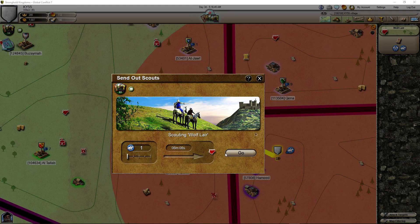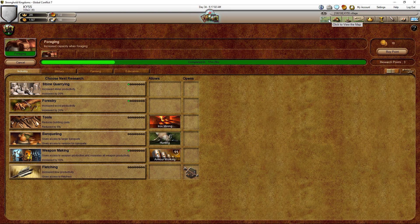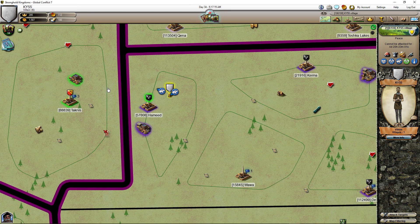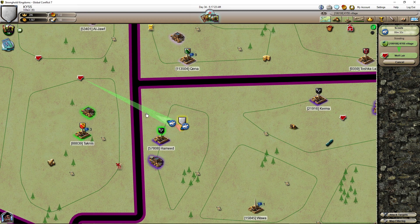If one dies, we have to buy another — it costs just a little gold. Actually, we have one available now because we completed the research, so we have four available. That's nice. We have more than 1,500 gold and we keep increasing that gold, so it's okay if one dies.